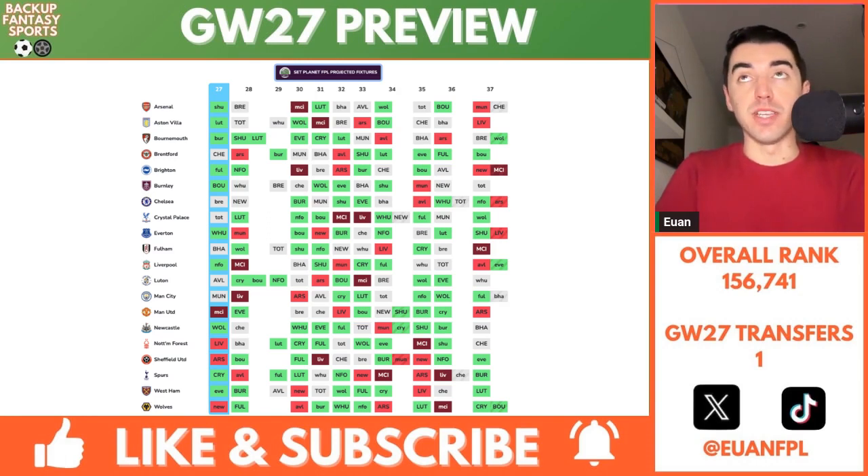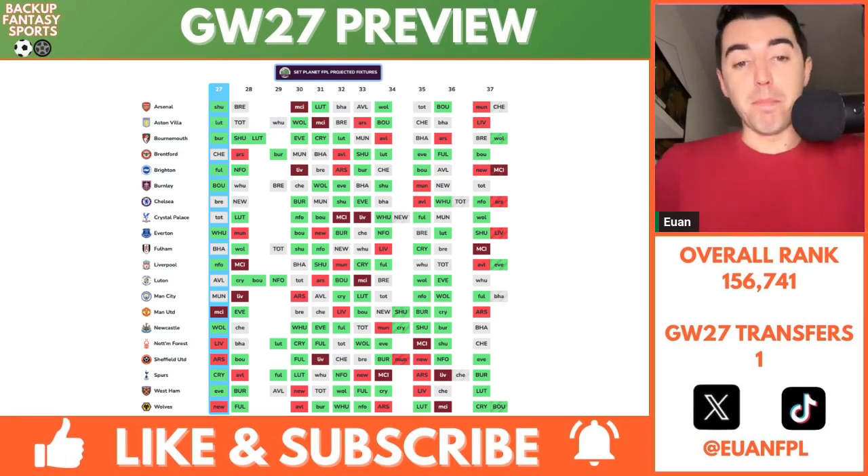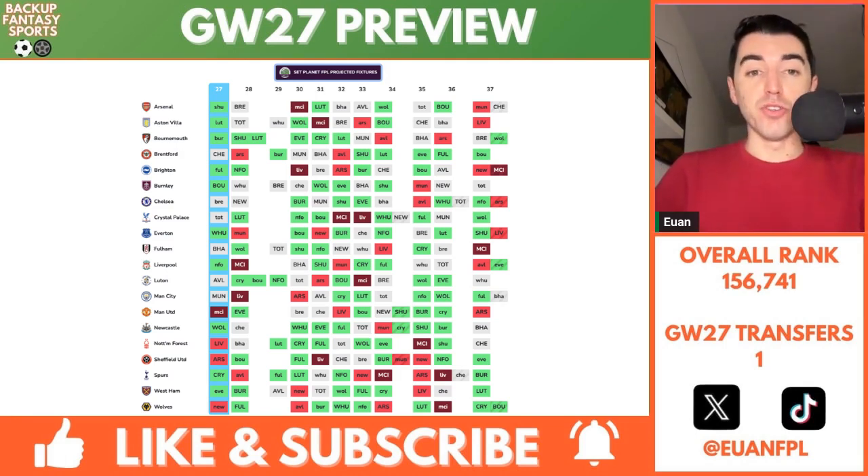Game Week 36 has Chelsea and Tottenham with a double. And then Game Week 37 sees Arsenal, Bournemouth, Brighton, Chelsea, Everton, Liverpool, Man City, and Wolves with a double. Something's going to happen that's not going to be perfect, but he does a bang-up job. I'm actually halfway through their new podcast episode where they talk about chip strategy — it's fantastic, one of the best in FPL. It's called Chipping In More — definitely check that out if you are a serious FPL manager that wants to plan ahead.